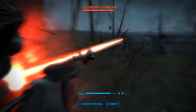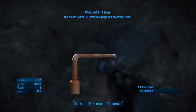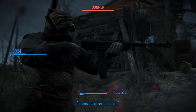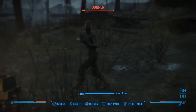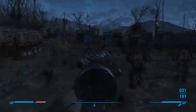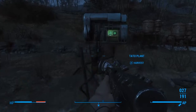At least one of these guys attacking you is going to be a legendary gunner. Sometimes you'll get two or three — it's just luck of the draw on that. I believe I only ran into one on this one, just the one legendary gunner, but other times you'll get two or three going. Accidentally shot the settler there — made to look good too, like it was an accident, right?